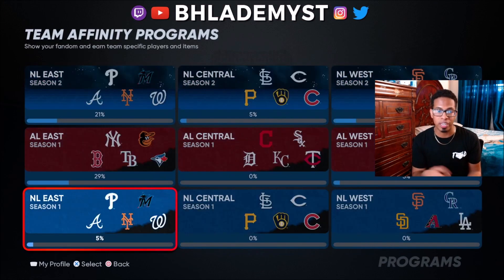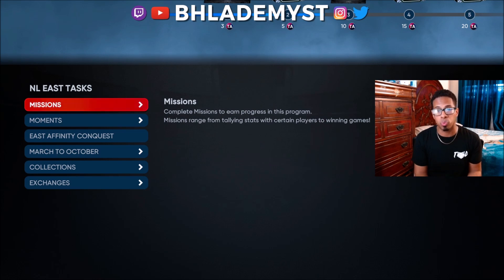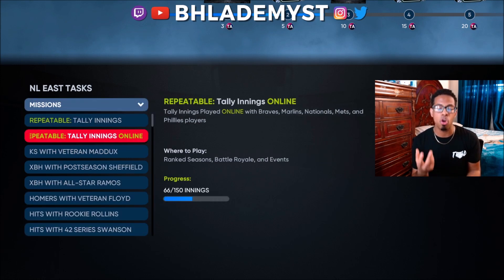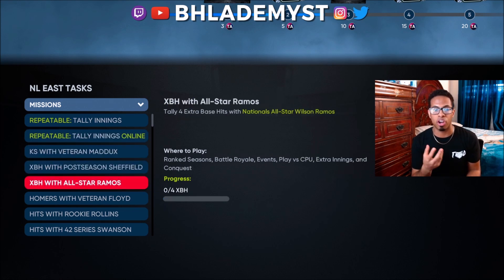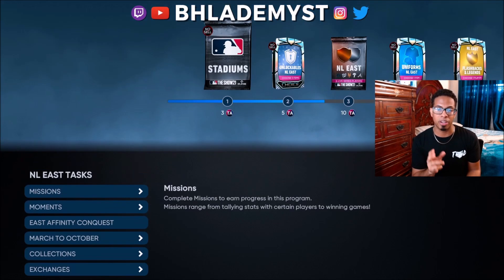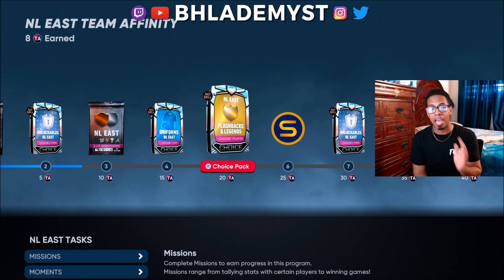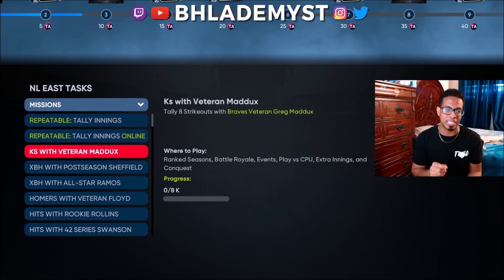Then jump into team affinity season one. There are 90 overall cards that have a lot of people excited, and inside each team affinity there are missions for you to do as well. Write down which ones are repeatable, which ones require online play, and the other missions you need. Unlike other programs, these require completion with certain players — either specific to that team's division or players you get from packs as you accumulate points within that program. Write down each player and what's necessary to accumulate more points.